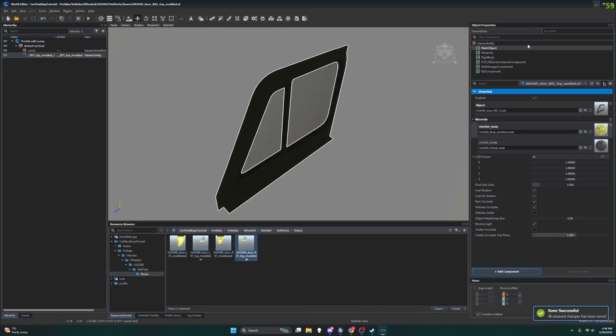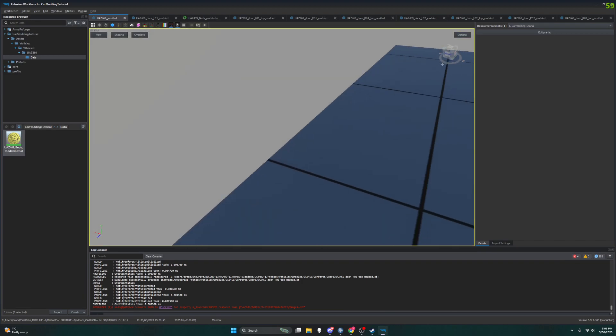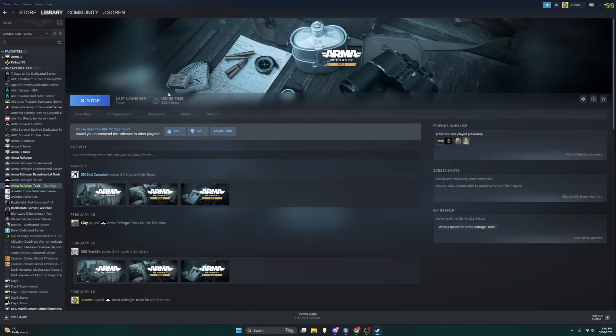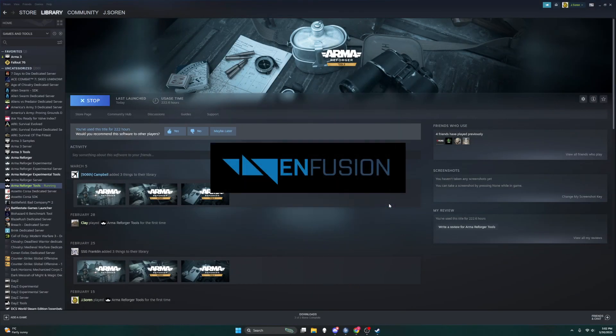Save all — just doing all the doors. And now we are going to restart this and see if it changes the colors of all these tops of the doors. So just close that out, rerun Reforger Tools. Car Modding Tutorial.